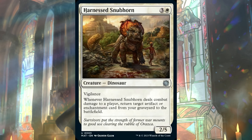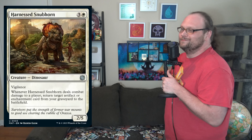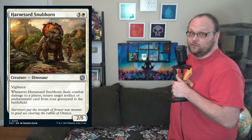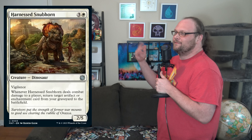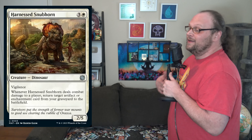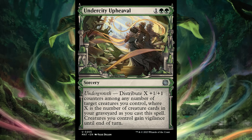Snubhorn is three and a white for a 2/5 dino with vigilance, and whenever it deals combat damage to a player, return target artifact or enchantment card from your graveyard to the battlefield. It's a reanimation spell that dev doesn't like — we finally found one. This is a 4-mana reanimation spell that you have to wait a whole turn on, then it has to get through for combat damage and not die. That's bad. Hate to snub it like that.